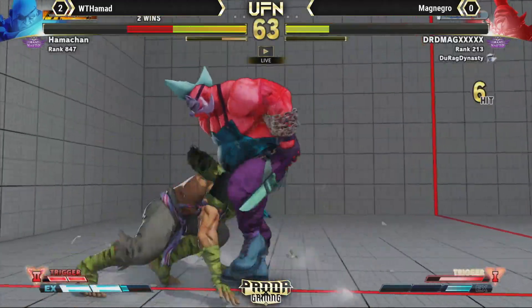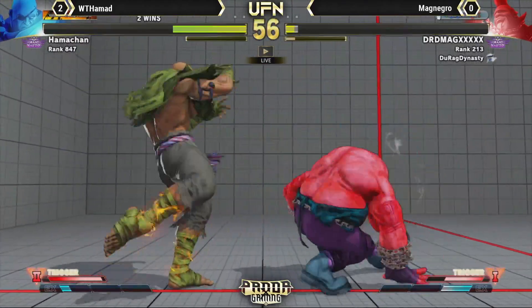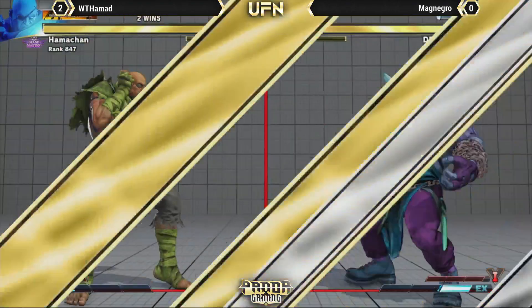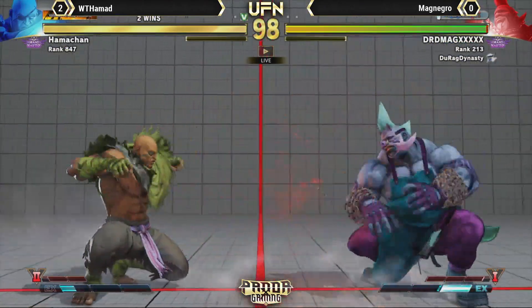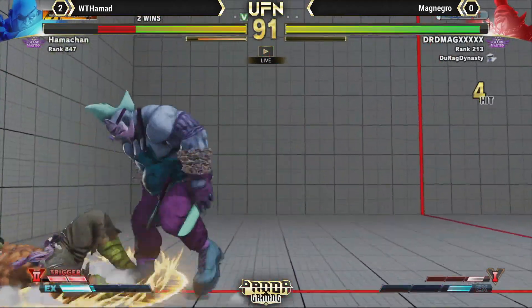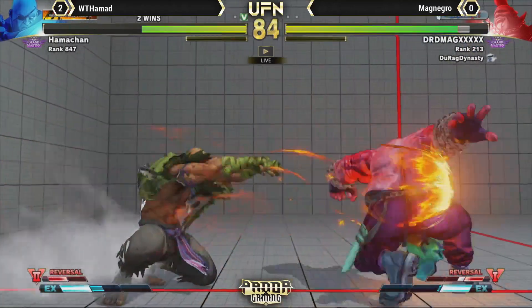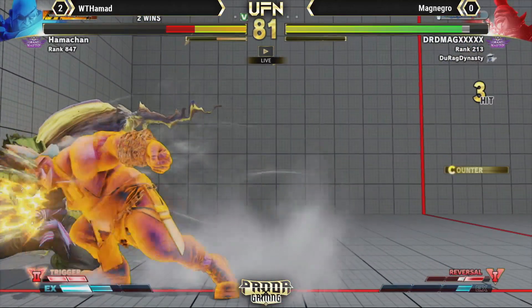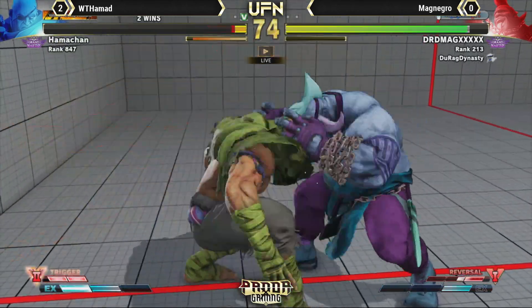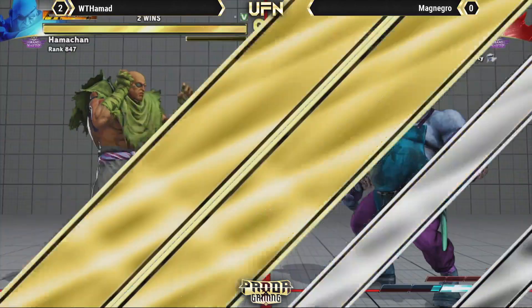Wakes up with it — that was the Scarred Tiger UFN EX activation. This is dangerous. Two stand fours — definitely his best neutral button as far as ascertaining his position. Big damage, nice, good position. He's going quick. Uses a V-reversal. Gets through the fireball and gets the confirm again. Nice — what a punish, and a command grab. Those are the rounds he needs — very strong performance.